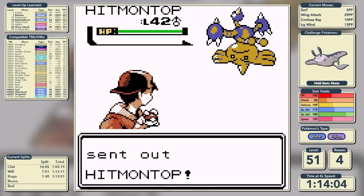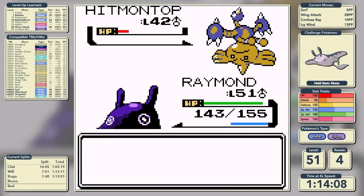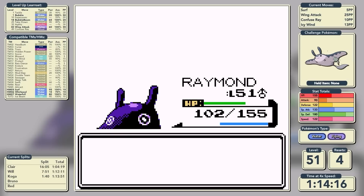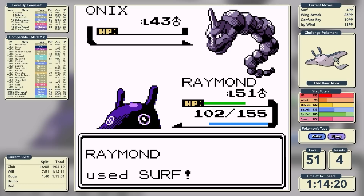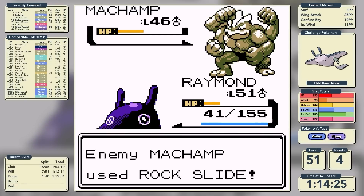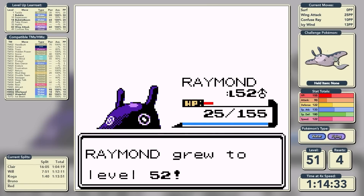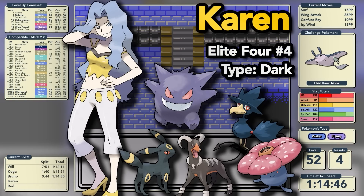Up next is Bruno, the Fighting-type specialist - and for once we have a type advantage. We use Wing Attack on Hitmontop, taking two hits to knock it out. Hitmonchan's Thunder Punch only takes off 30 HP thanks to our huge special defense combined with its poor special attack. We get through Onix in one shot, Machamp Rock Slides us but we take care of it in two shots, and Double Kick from Hitmonlee does barely anything. We're through Bruno on our first attempt in a time of 1 hour, 14 minutes, and 35 seconds.